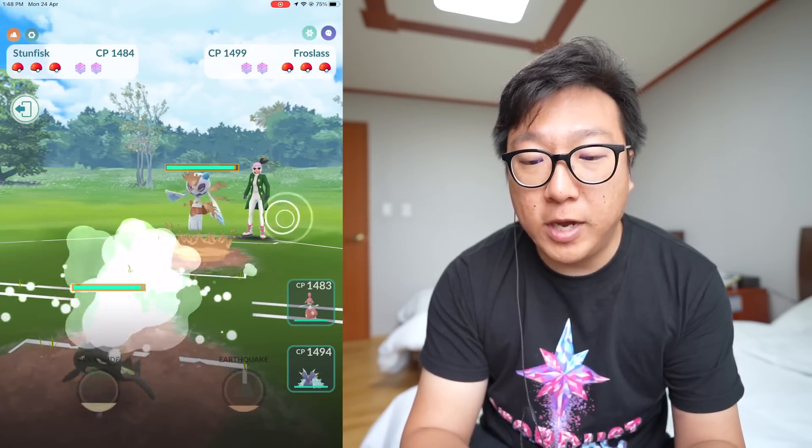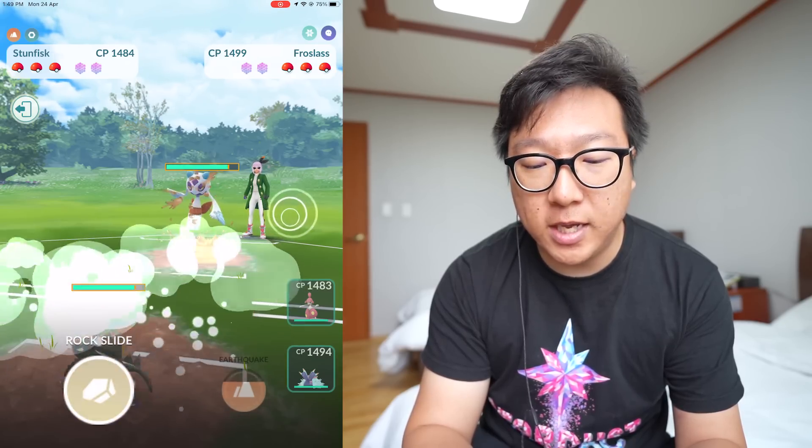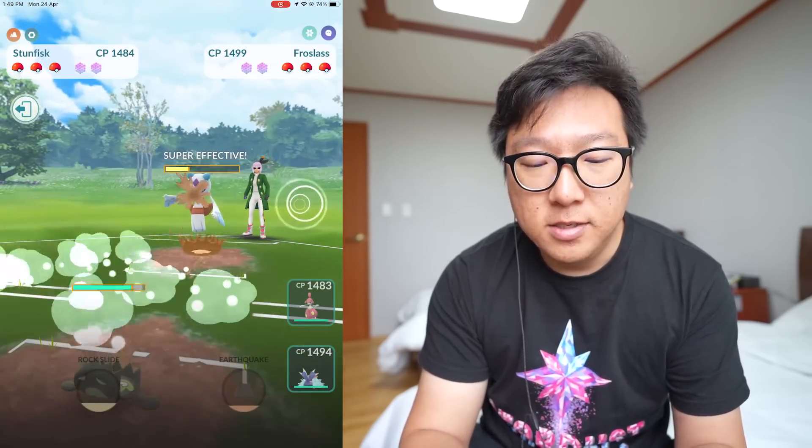Last battle — matched against Froslass. In this situation our Rock Slide will do super effective damage to Froslass's Ice typing, and Froslass doesn't do super effective damage back to us — Ice is neutral and Ghost-type moves are also neutral. Ground does suffer super effective damage from Ice, but we still resist it.